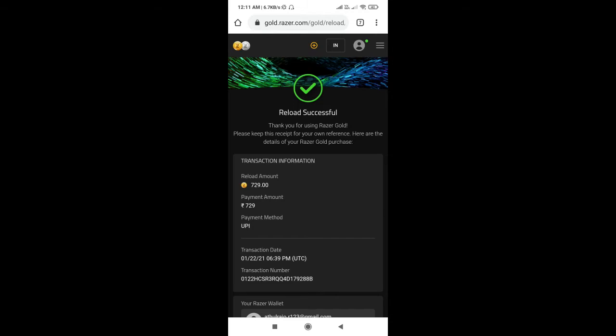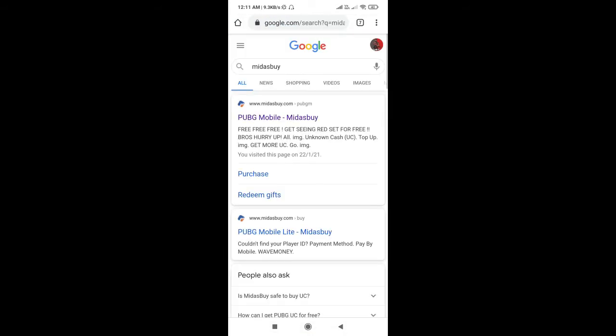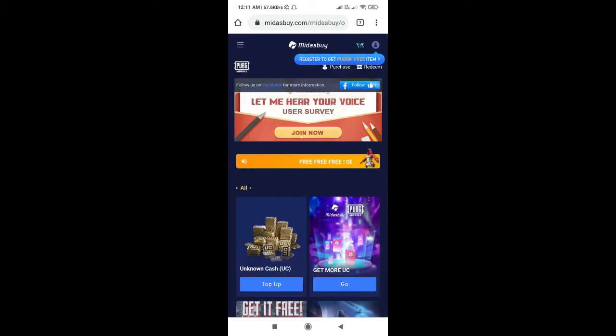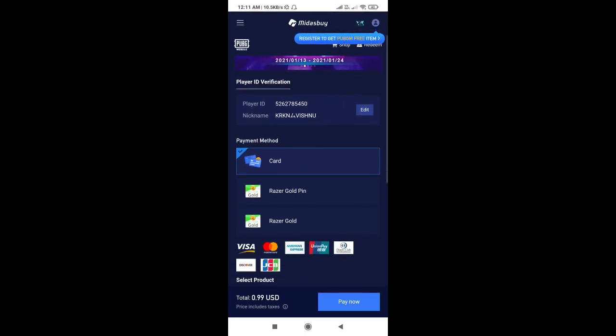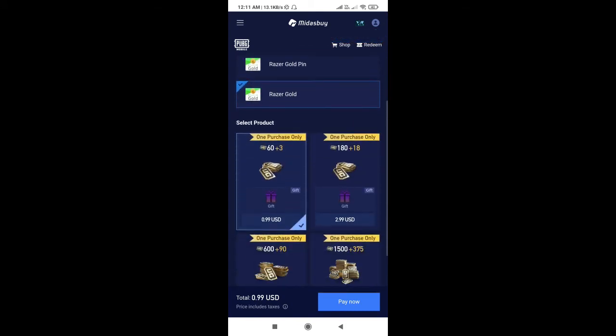What do we do here? We go to the search bar and search for Midasbuy. We will select the first option, then select the player ID. We will paste the player ID and set it.